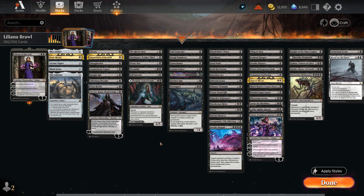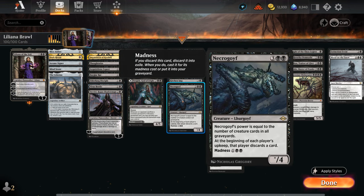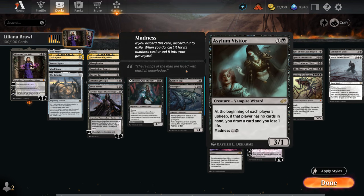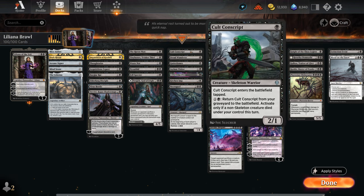The next section is additional cards we don't really mind discarding to the plus one, including some madness cards like Necrogoyf. If we discard Necrogoyf to Liliana's plus one we can pay its madness cost and cast it out of exile for three mana, getting a nice discount. The same is true for Kitchen Imp — just a single black for madness and we get a 2/2 with flying and haste. There's also Asylum Visitor, a 3/1 that can also be cast for madness for one black, and can potentially draw extra cards if a player is empty-handed.